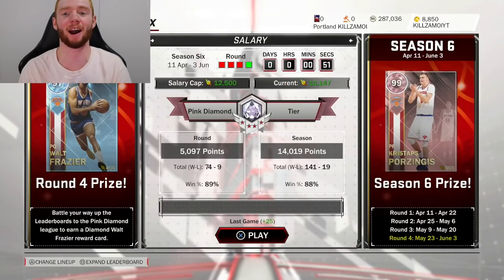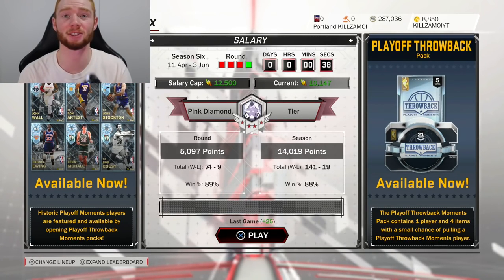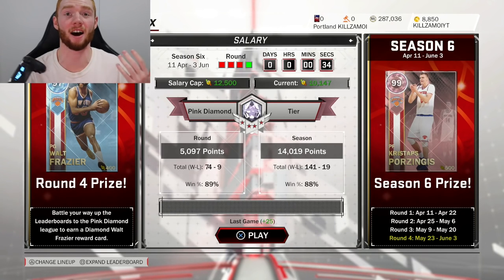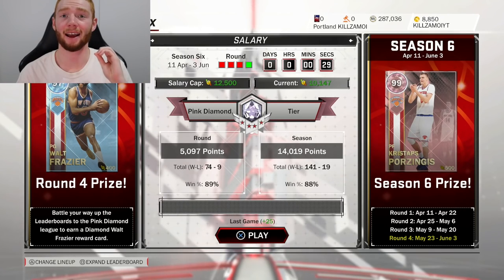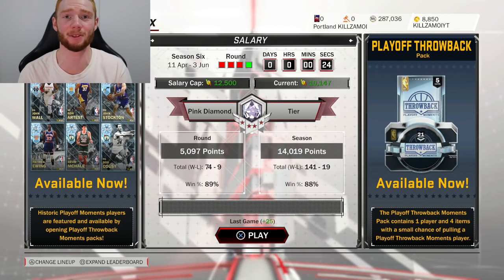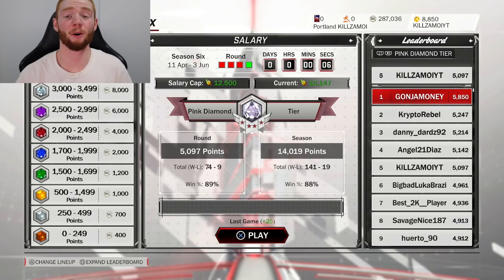We're back again with another NBA 2K18 MyTeam gameplay and I'm so hyped for this one. You can see on screen there are 50 seconds to go until this final season of Supermax is over. I've seriously been grinding this round because the season six reward is none other than Pink Diamond Crystals. I played 83 games this round to get this card, finished 141 and 19 for the season, and finished number five in the world.